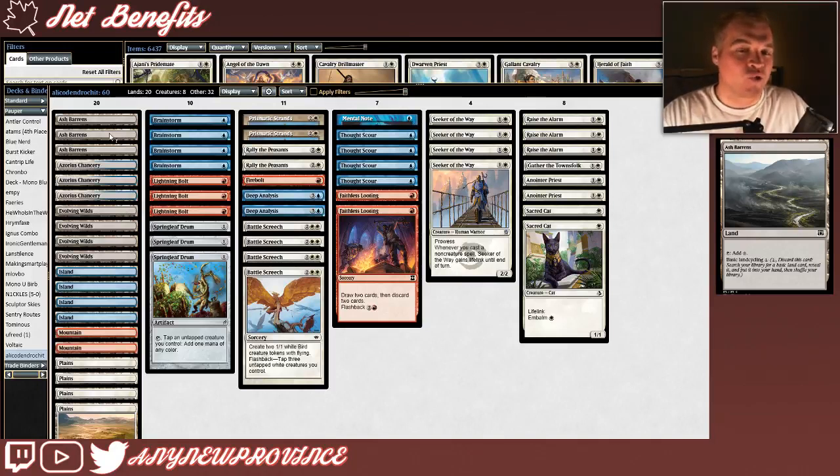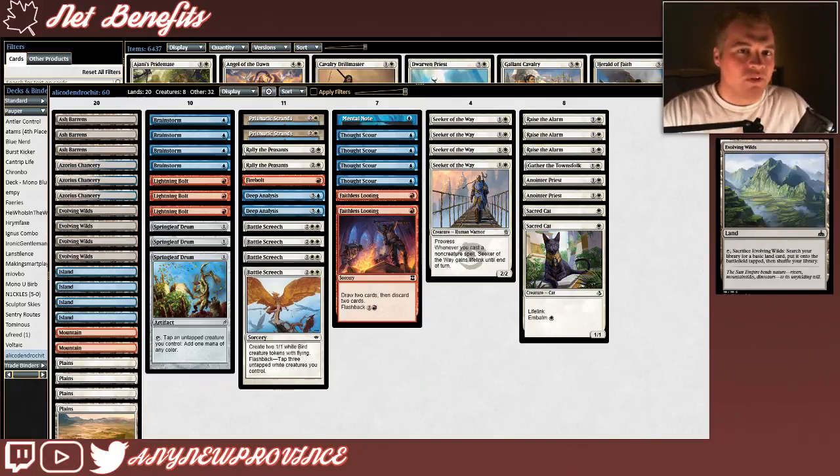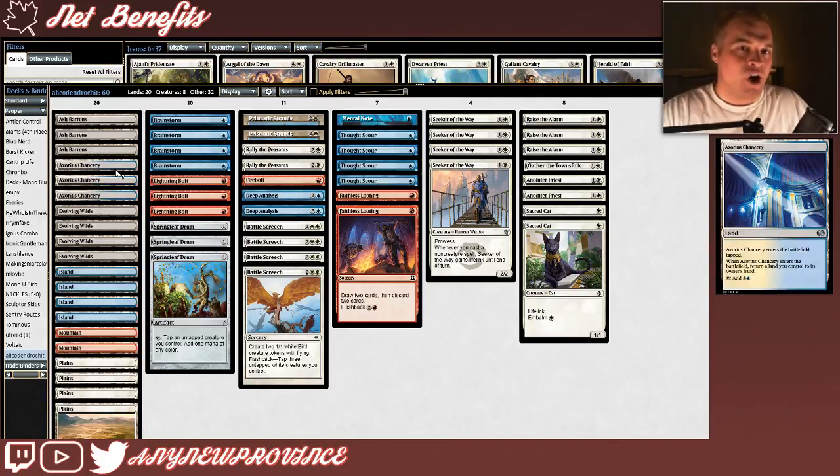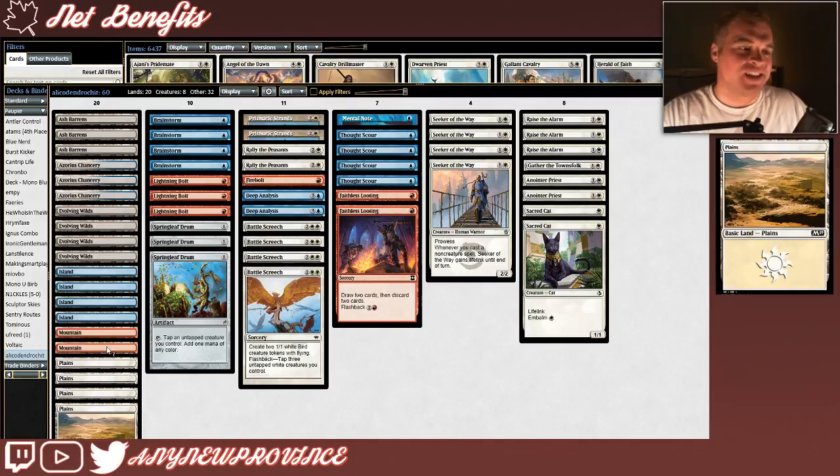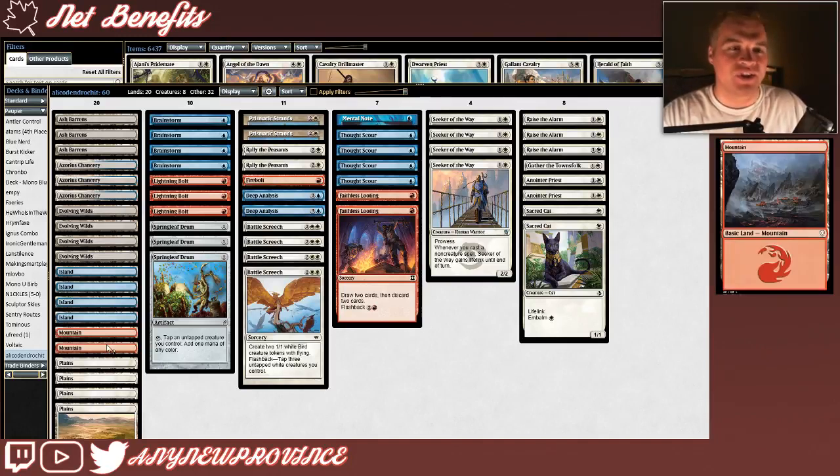First, we have 3 copies of Ash Barrens — just great color fixing. Normally they only tap for 1 colorless mana, but if they're still in your hand you can pay 1 generic mana to discard them, search your library for a basic land card, put it into your hand, and shuffle. We have 4 more fetches in the form of Evolving Wilds — tap and sacrifice to search your library for a basic land, put it onto the battlefield tapped, then shuffle. It's really interesting how few non-basic lands this deck builder decided to use. We only have 3 more in the form of 3 Azorius Chanceries — blue-white duals that enter tapped, return a land you control to your hand when they enter, and tap for blue and white when untapped. Finally, we have our basics: 4 Islands, 4 Plains, and 2 Mountains. Lots of untapped white and blue sources to play our Sacred Cats and Thought Scours on time and get those graveyard shenanigans going, and just enough Mountains to trigger an early Lightning Bolt to kill a threat.